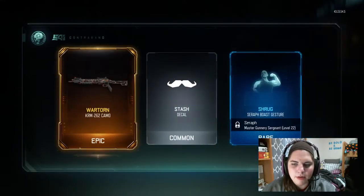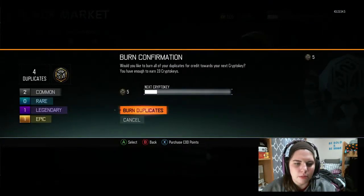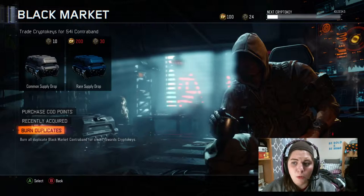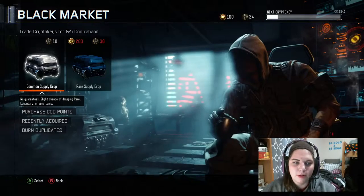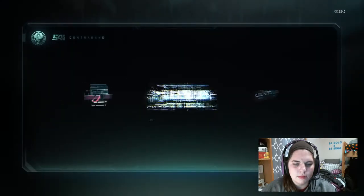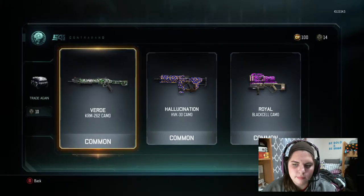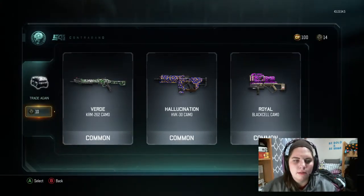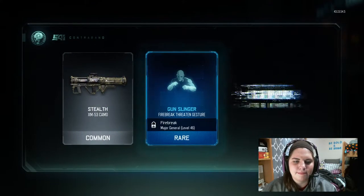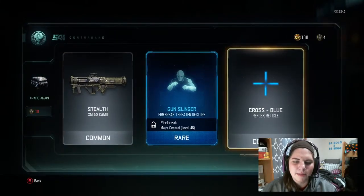I don't like that camo at all. Okay, well let's burn our duplicates and see if we can open any more. Only 19 keys. I guess we're gonna open two more common supply drops. Alright, last hope — and that's what we're ending on: more crap.